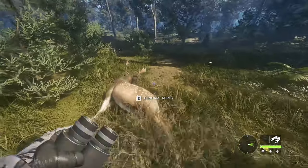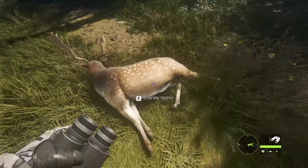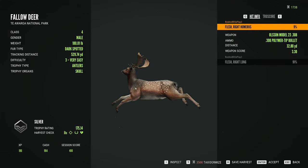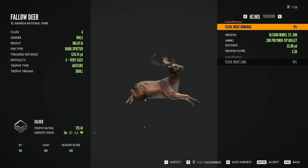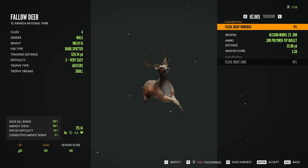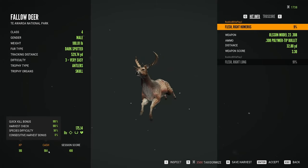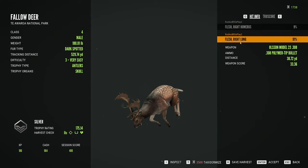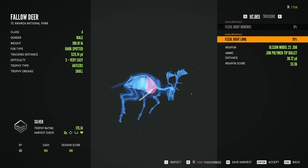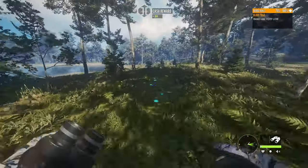This is part four of restarting from level one. This is gonna be the first kill of the video — it's a level three valor deer, he scored 175.14, he gives us 186 XP and 964 cash. I hit him in the right lung when he was running, so let's go ahead and claim him.